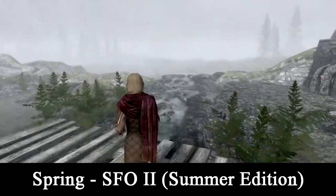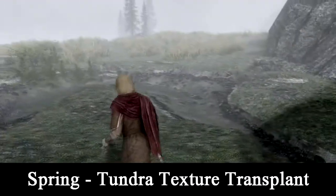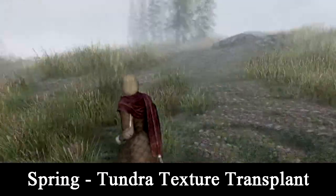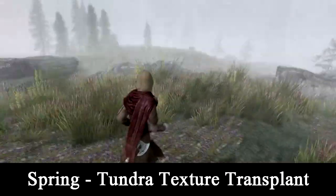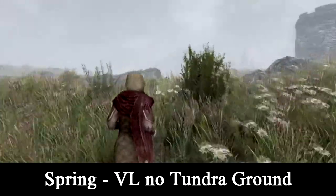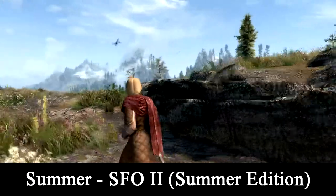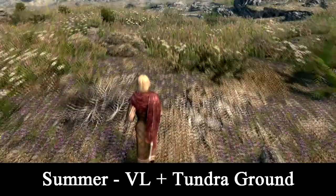For Spring, I use Skyrim Flora Overhaul 2 Summer Edition and the Tundra Texture Transplant. A lot of my visual mods are based on what I've observed growing up in semi-arid highlands Colorado. I wanted Spring to be very green because around here, as soon as the snow starts melting, things get super vivid and then start turning more golden as the heat comes back. Vivid Landscapes without Tundra Ground — so that parts of the Tundra not affected by the Texture Transplant still look slightly cold and frigid. For Summer, I use Skyrim Flora Overhaul 2 Summer Edition and Vivid Landscapes with the Tundra Ground because it's nice and golden and pretty.